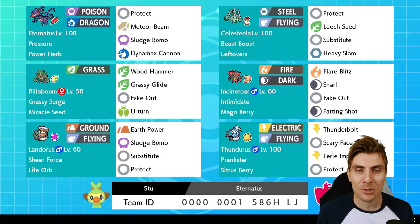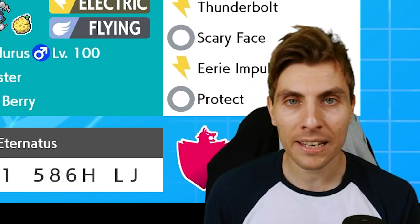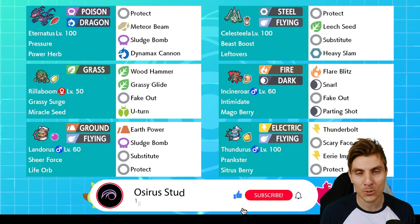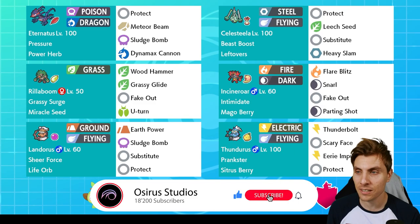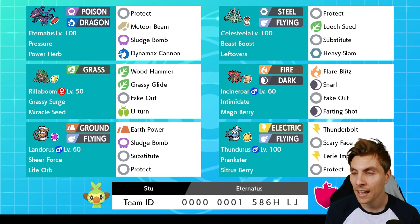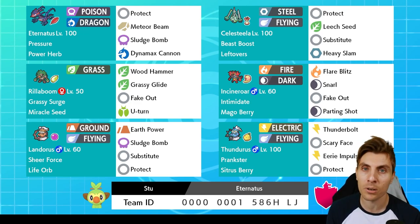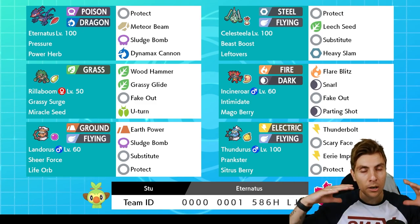Hello friends, welcome back to another episode here on the channel. I hope you're all doing great. For anyone new to the channel, my name is Lee, also known as Osiris. Today we are continuing on with our VGC Series 10 content. We've got another great rental team to feature on the channel today, from a very good friend of mine, Stewie, who has provided a number of rental codes recently.